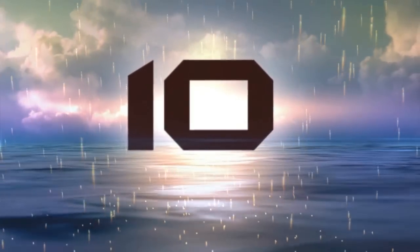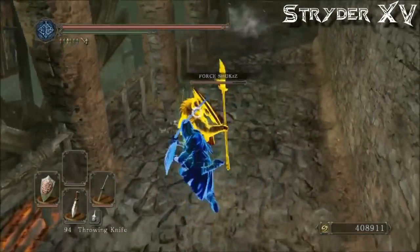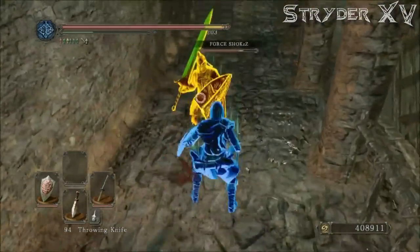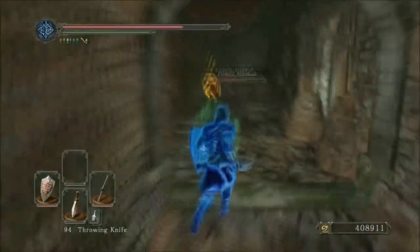Jumping right in at number 10, we have a blue invader versus a host and his pet sunbro in Earthen Peak. He's got a fairly simple setup: a katana with the blossom kite shield, a pretty useful shield that regenerates stamina. He's playing patiently, moving back when he starts getting overwhelmed and looking for an opening, which is so crucial when you're facing more than one player.